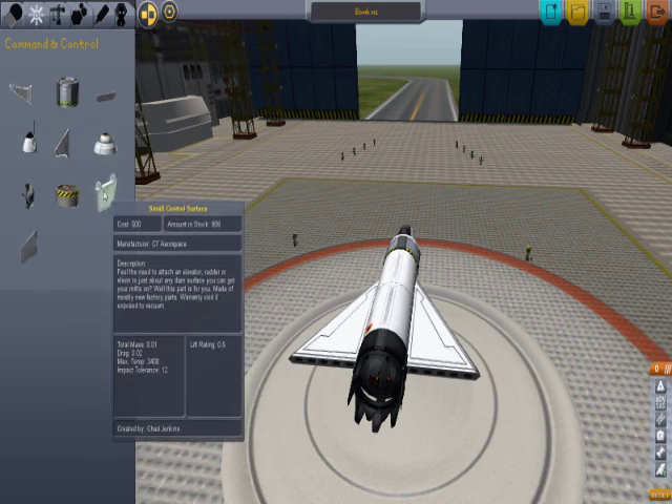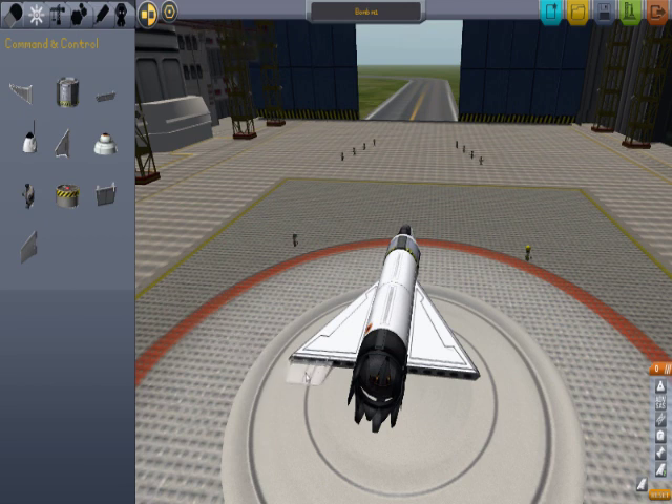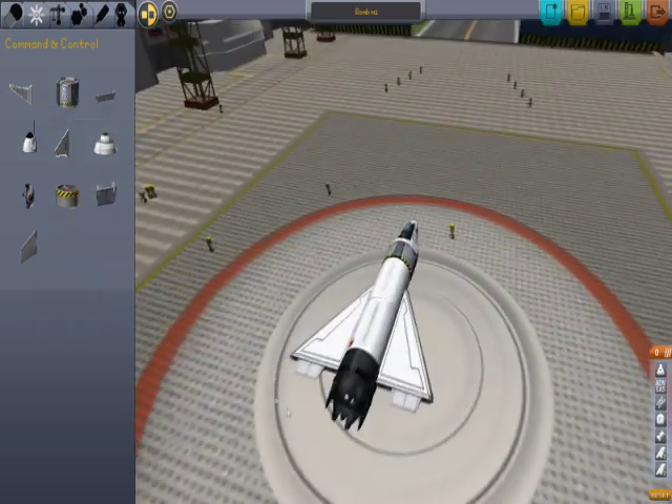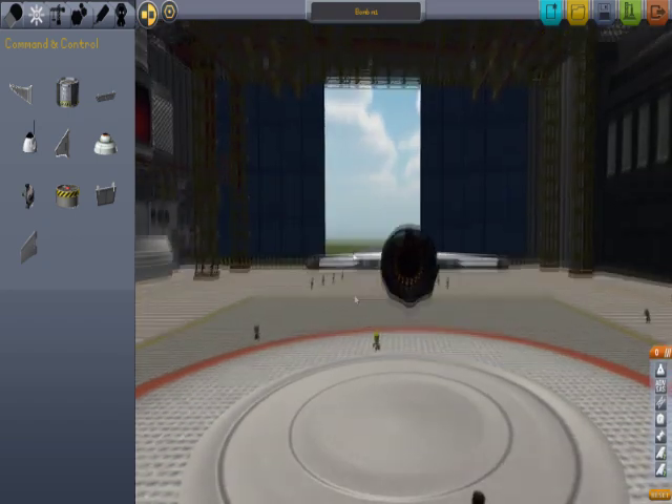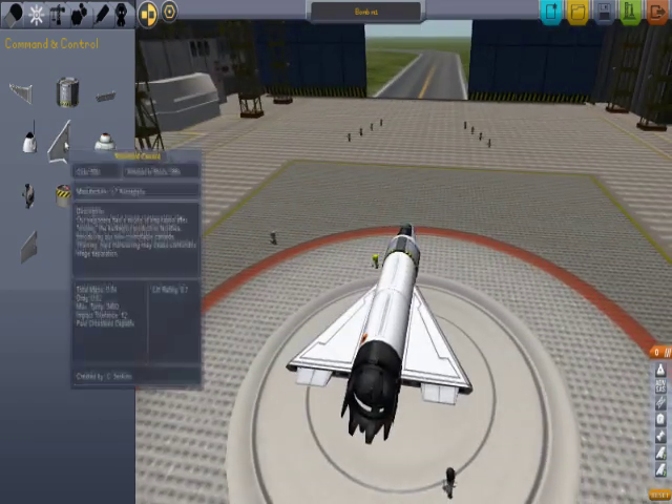Let's add a small control surface. What you do is you click it once, then put it right there where it belongs. You'll notice it's on the wrong angle — what you do is click W on your keyboard and then left-click on your mouse, which will actually place it in the correct position. Yeah, that looks pretty good.